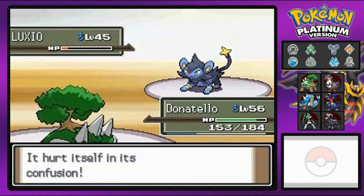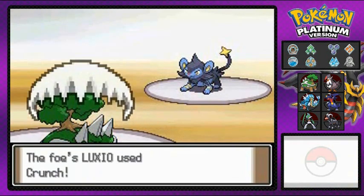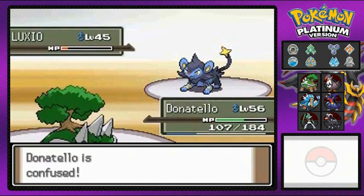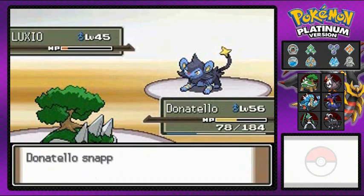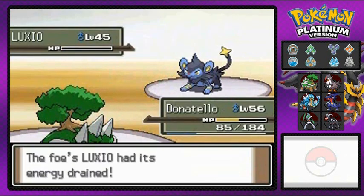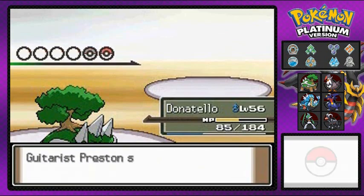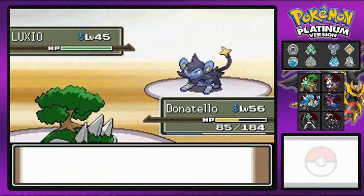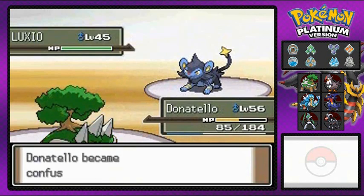Getting hurt with confusion — what else is new? Scary face on a slow Pokemon — why would you do that? Come on, finish him off! That's how Donatello does it. It's coming out with another Luxio, so I'm going to try to regain HP by mega draining, but there's swagger again leveling up my attack stats. Getting hurt by confusion yet again.